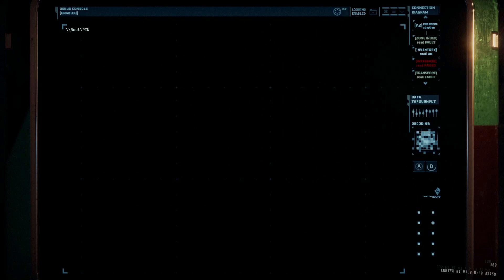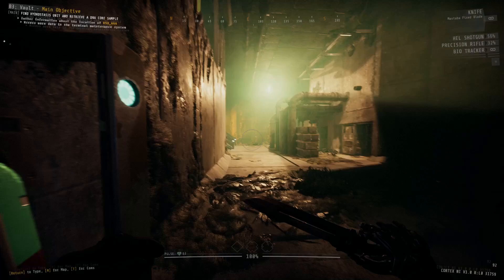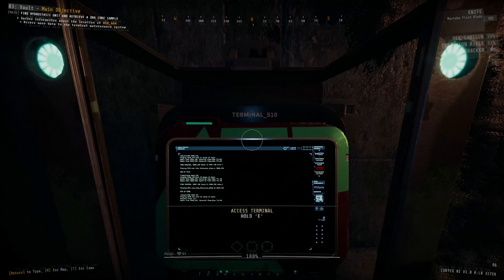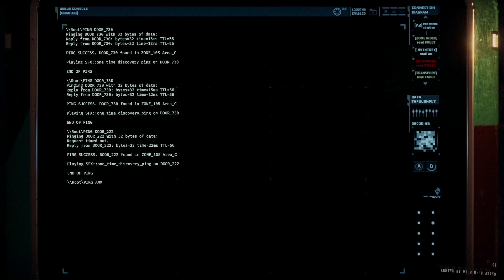When you ping an item, it processes the command and then causes a sound effect to emanate from the item, along with a green diamond marker — the same kind you see when placing a turret or power cell. It's easy to spot, though it fades away after a few seconds. If you miss it, just re-ping. Underneath the marker it will also tell you how many meters away the pinged item is located, so if you have a sense of what 5 or 10 meters looks like in-game, you'll have a pretty easy time tracking it down.